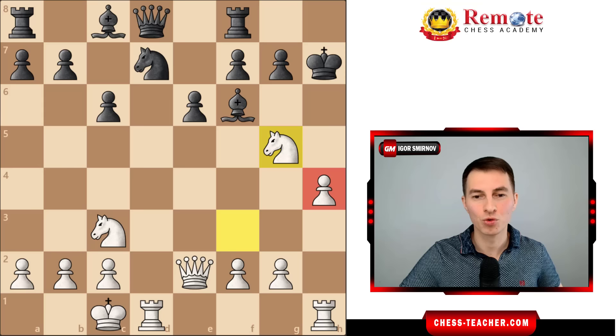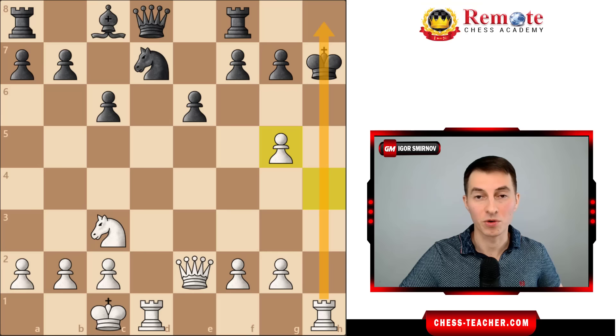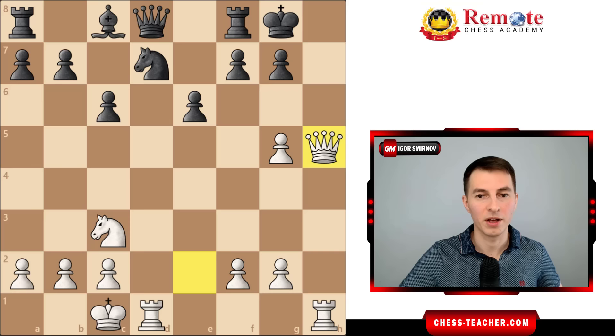Knight g5 hits the king, and if black captures it, that doesn't make their life easier, because pawn takes still opens up the rook for this deadly attack and the king has to go. Now the queen enters the h-file and we're winning with a checkmate on the next move. If black tries to create some escape square, we shut it down and finish it off with queen to h8 anyway.